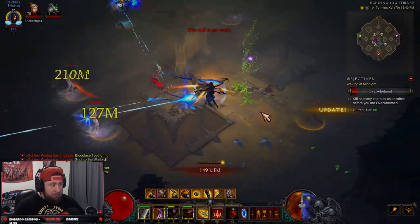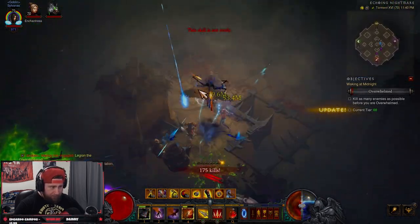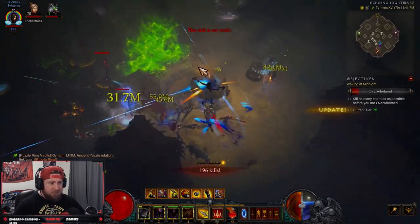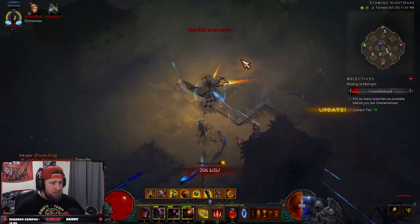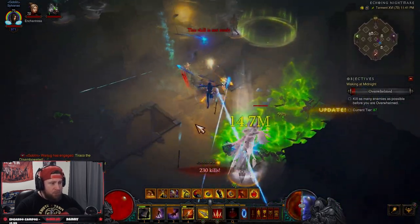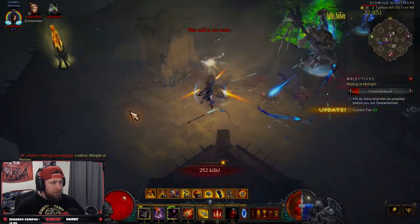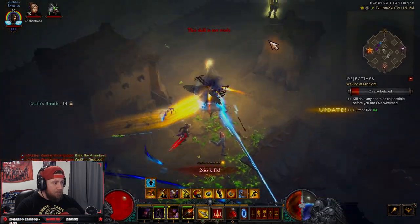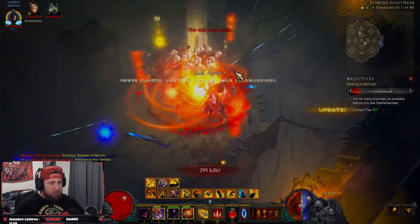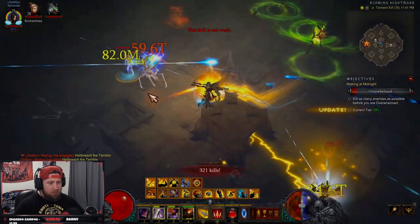The goblin pylon can spawn the Gelatinous Goblin, the Gem Hoarder, the Malignant one, or any variety of goblins — it's random each time. Make sure to grab the Speed pylon and get Power before you get Conduit, as that should carry you the entire way through. Also make sure to dodge everything and pop your potions.